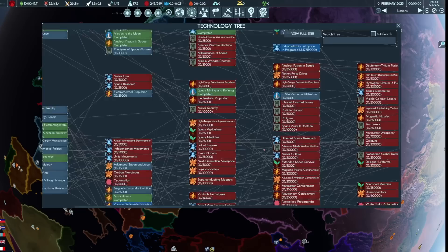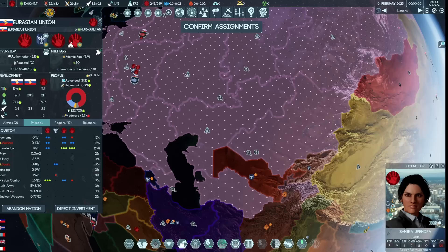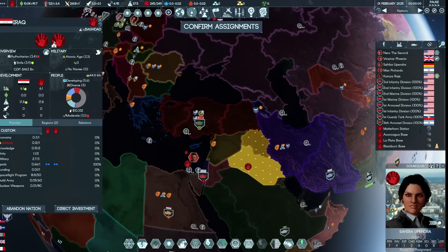The tech tree as a whole is huge and would require several dedicated videos to talk through all of it. I'm running a strategy I broadly know — not optimized, but it should broadly work. In subsequent playthroughs we'll try something different. Nuclear freighters in research should be done by July. The economy is roaring and the money from Iraq is coming in nicely.